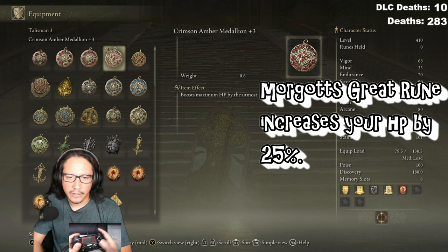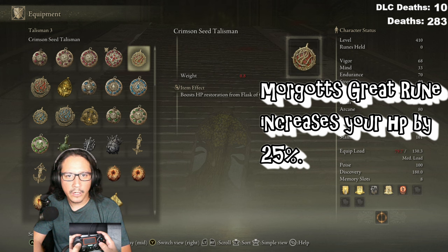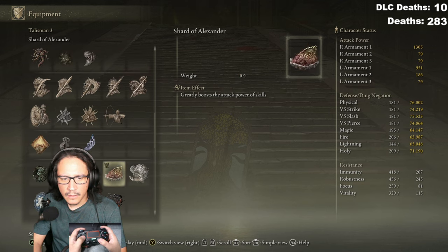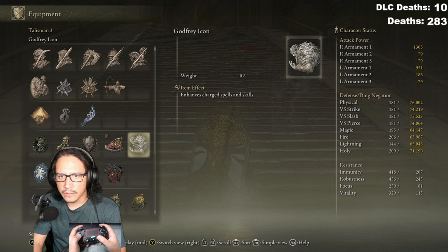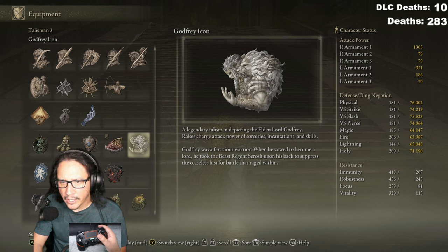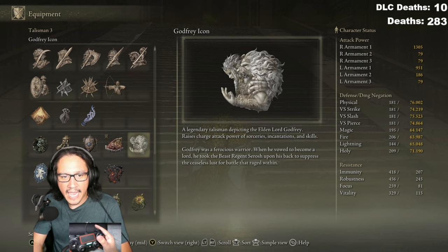I could take this off right, and we could put another one on. So I think I'm gonna put another one on because we can get more health anyway. 'Enhances charge spells and skills' — a legendary talisman: 'greatly charges attack power for sorceries, incantations, and skills.' So if I have this on, is it gonna make my skill more powerful? Because I already have this one on.